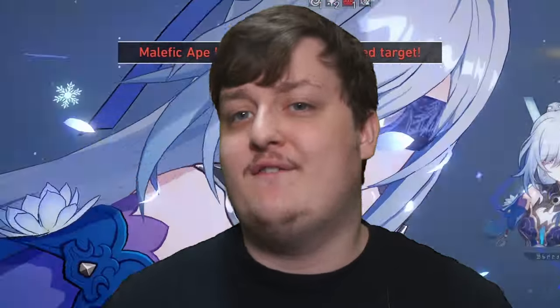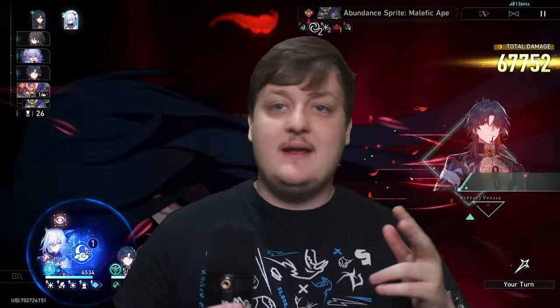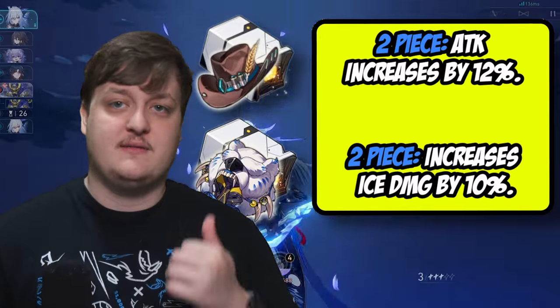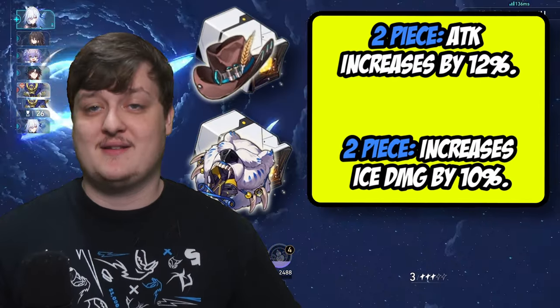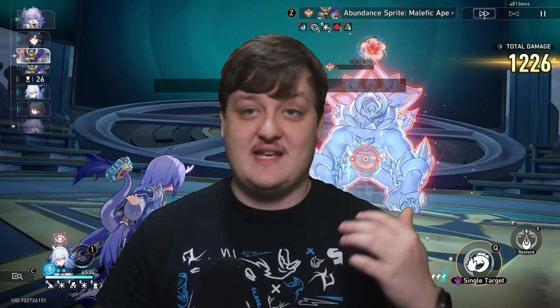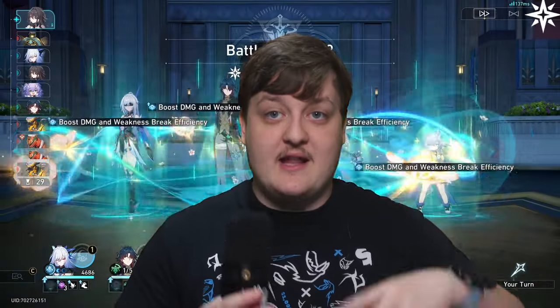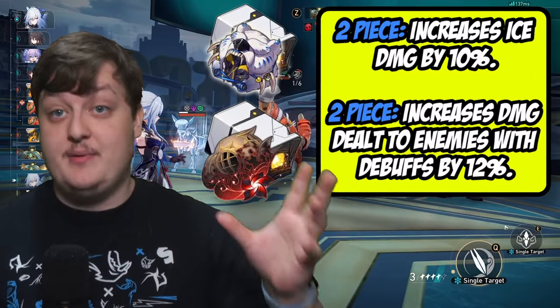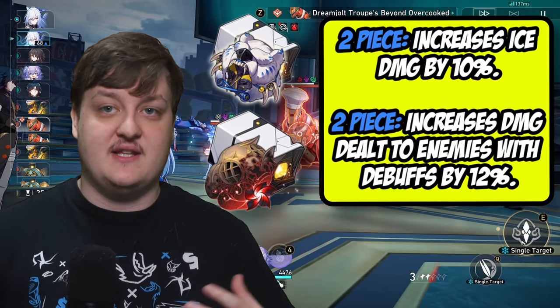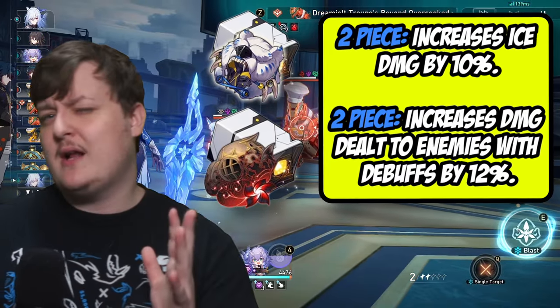Other options exist because the ice set isn't the best set to farm. You could run a two-piece ice set combined with something else — Musketeer is free from weekly bosses, or a two-piece DoT set gives the same effect. If you're running a debuff-oriented team, the two-piece Pioneer set gives extra damage to debuffed enemies, which would be a super nice bonus for her.